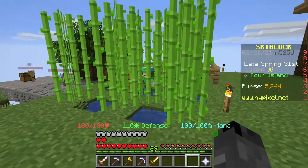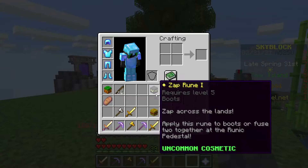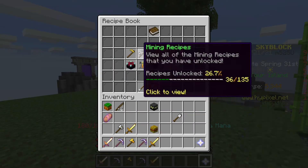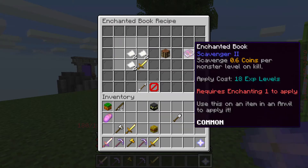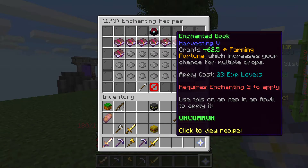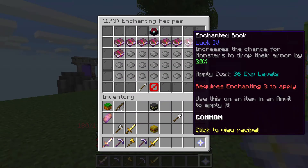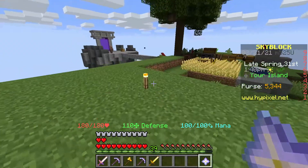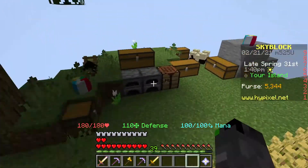I made this sugarcane minion because I need to get paper. If I go to recipes and look at enchanting, I need paper to make enchanted books — specifically for the Luck 4 enchantment, which needs rabbit hide and paper in a crafting table.